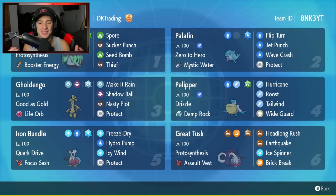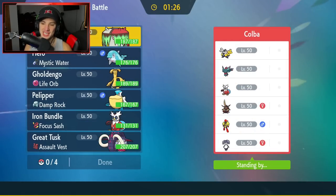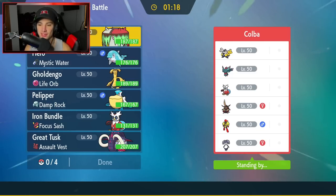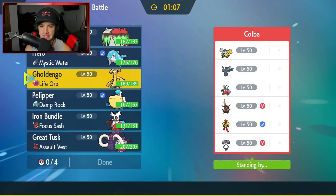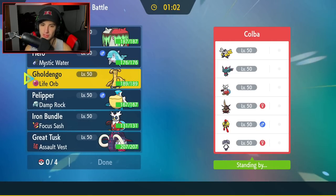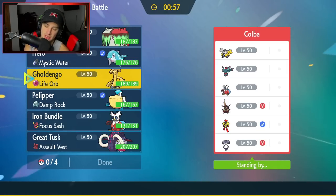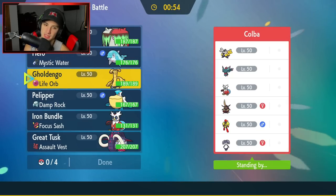Let's hop on that ranked doubles ladder and grab some wins with this Great Tusk team. First match — we're going up against a powerhouse team: Iron Hands, Flutter Mane, Iron Bundle, Kingambit, and the Armarouge-Indeedee combo. I'm terrified. I'm thinking about how to counter the Indeedee-Armarouge lead.